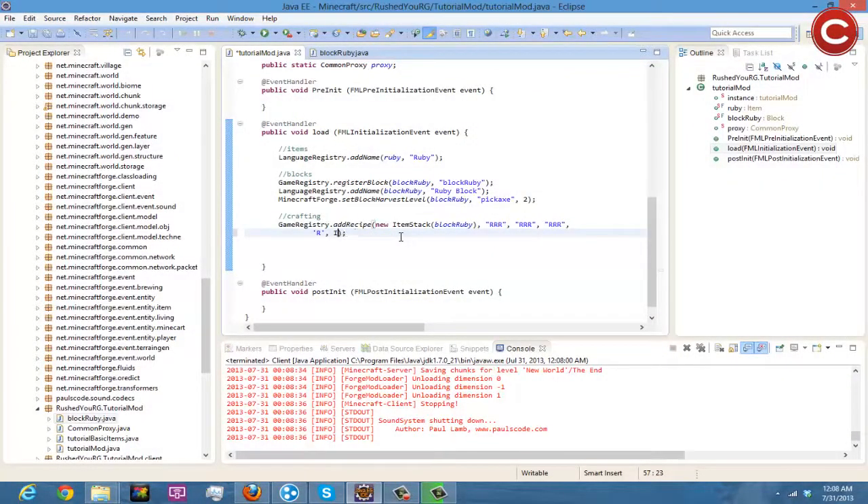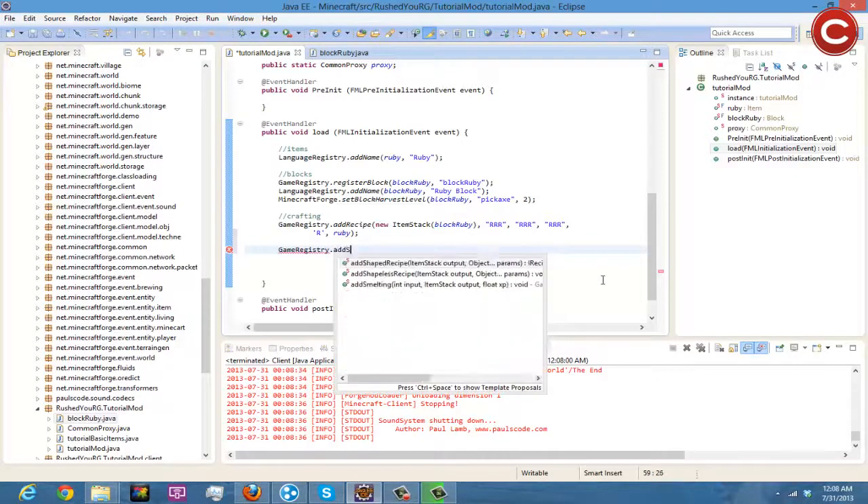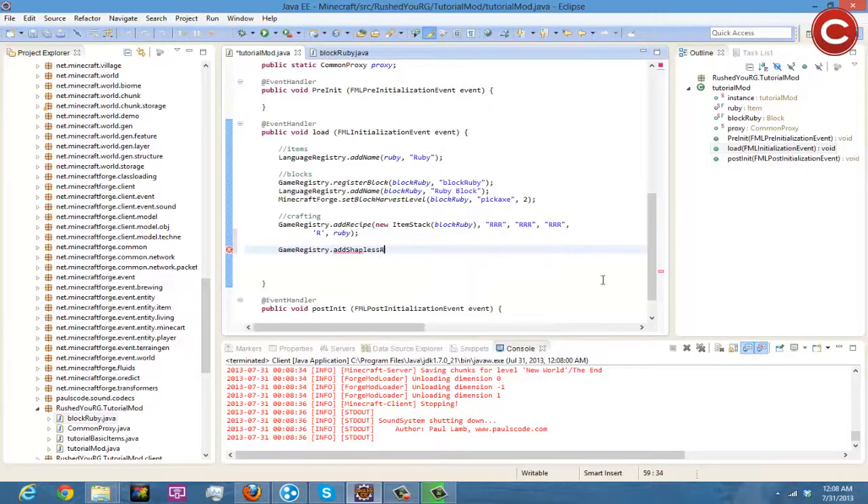We'll turn this back to ruby, and now we'll go on to shapeless recipes. So we do GameRegistry.addShapelessRecipe, and then new ItemStack, and we'll just use ruby as an example.